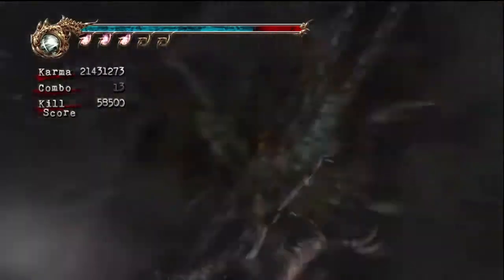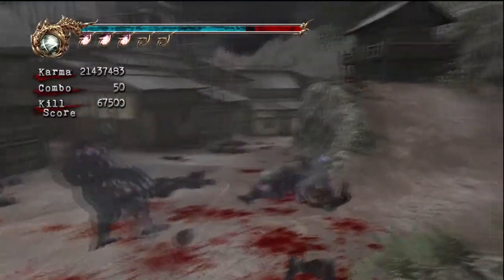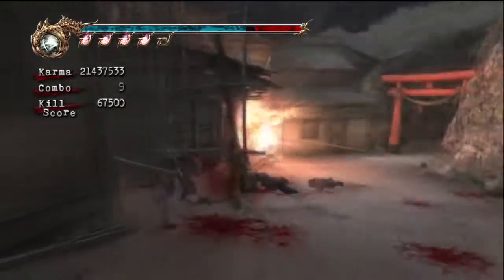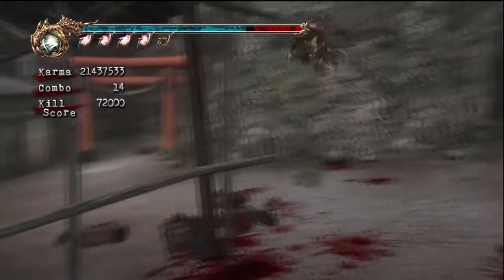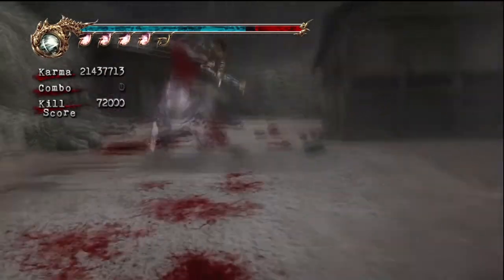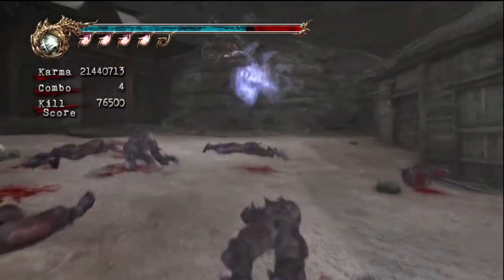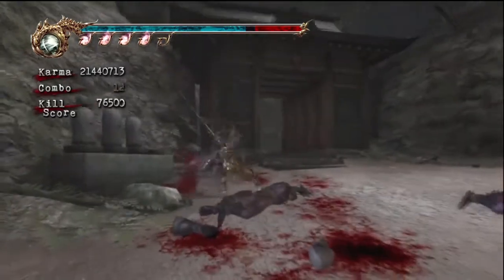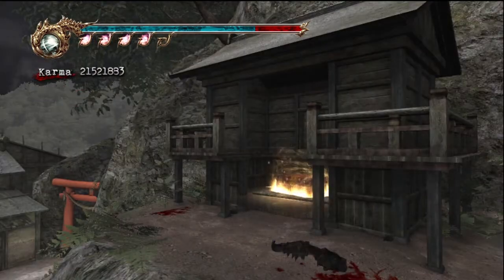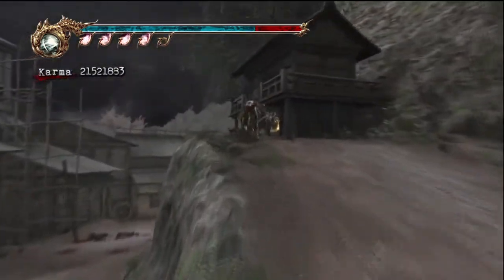I think the reason why I messed it up so bad is because you never fight so many of them at once. There's basically no time where you don't have ice shurikens stuck to you when you fight more than three of them at once. That's pretty tough. The first few fights in this chapter you're going to have only like two of them at once or maybe three, and I think that's why this was giving me so much trouble — I kind of underestimated these guys.